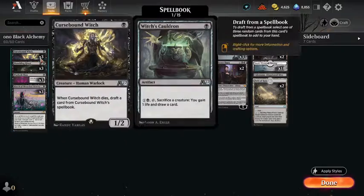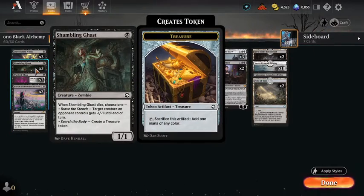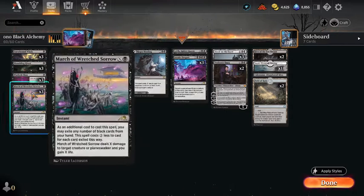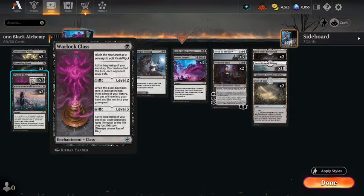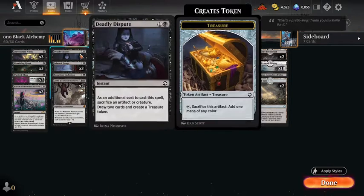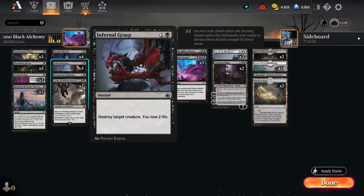We've got a couple of three-ofs here in the one-drop spots. Channeling Gas goes in pretty much any black deck anymore. We're going to try three of this card. We're going to try the Warlock Class and see how that works out. We've got four copies of Deadly Dispute, which goes in pretty much any black deck anymore as well. Three copies of Infernal Grasp.